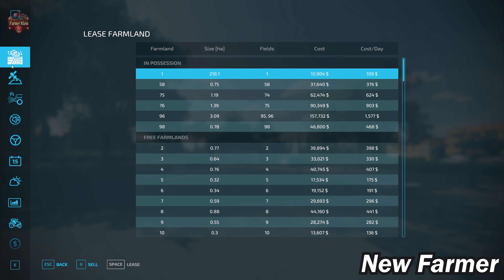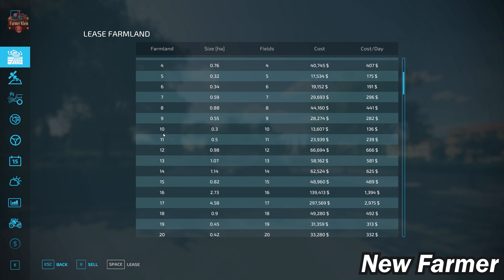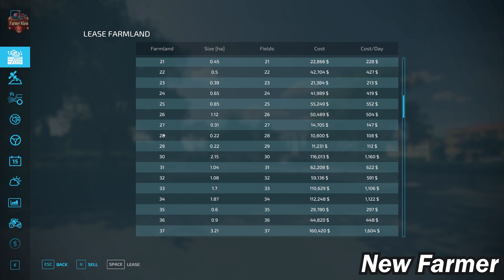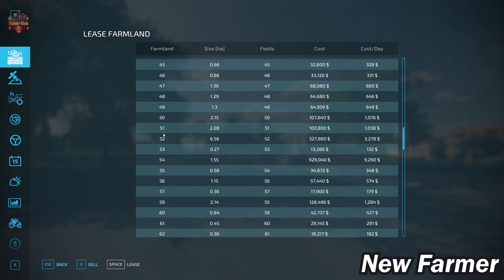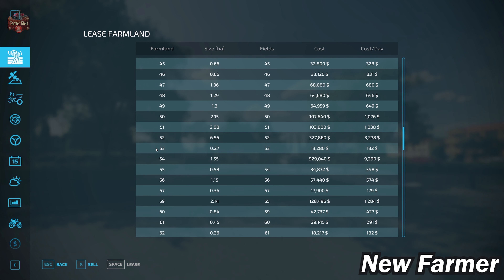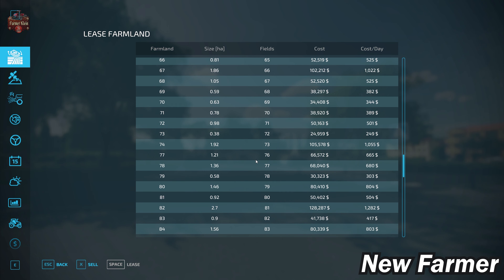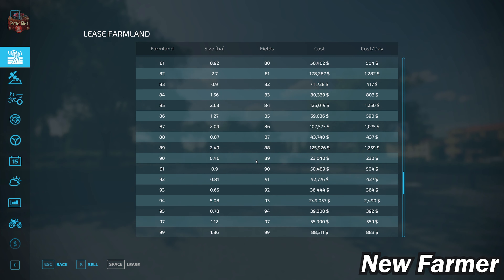Looking at our farmland lease screen, it shows all buyable farmlands, their sizes, which fields they include, and how much they cost. Moving down through the farmland list, farmlands up to 53 mostly match farmland and field numbers. However, farmland 54 does not include field 54, so we get off the number cycle for the second half of the fields.